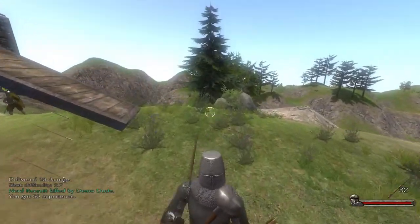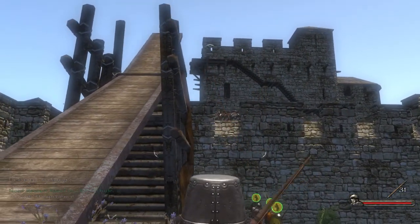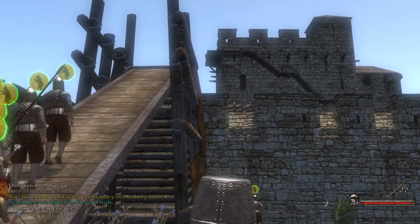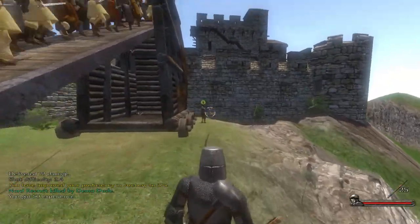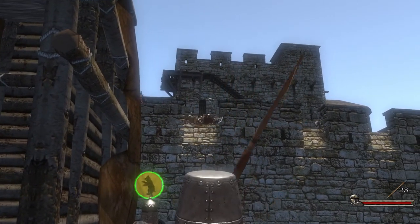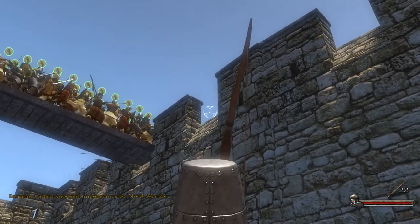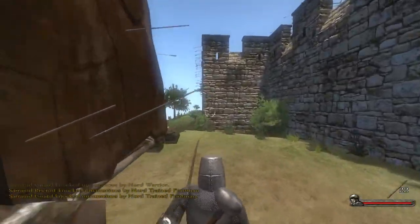Trying to get rid of these — I freaking hate the fact that these guys have just a massive amount of shields. Let's try shooting them in the feet. There we go. I should be able to get these guys. Let's back up a little bit. That's always a good start — three, four guys knocked out before I even get started.